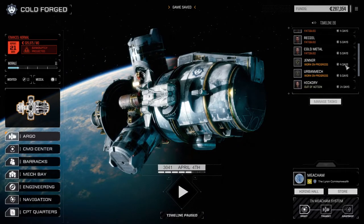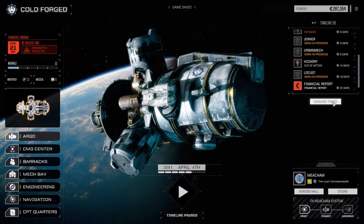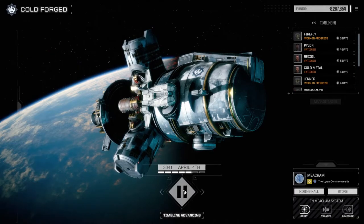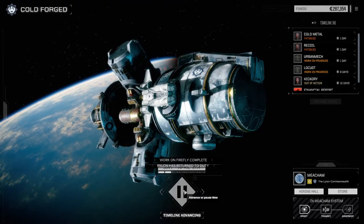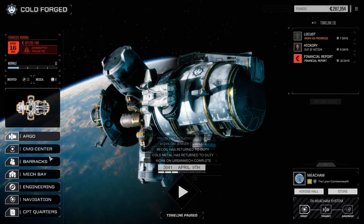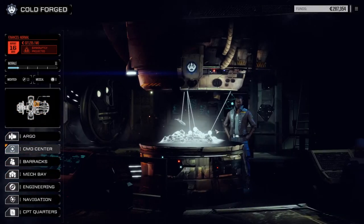So what are our repair tasks here? Locust in eight days, Herb Mack, Jenner and Firefly in four days. We're going to hold and wait those out. All right, we got those guys back. Let's look at contracts and be more wary about what we take, because that was bad.